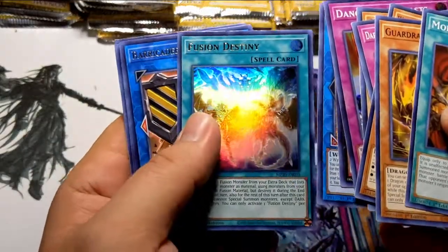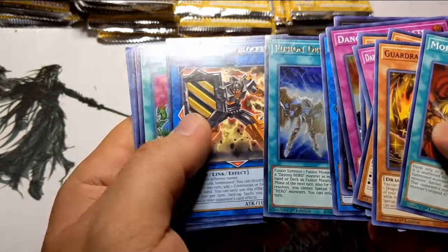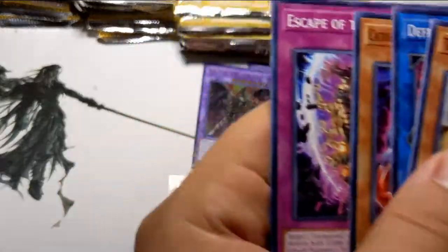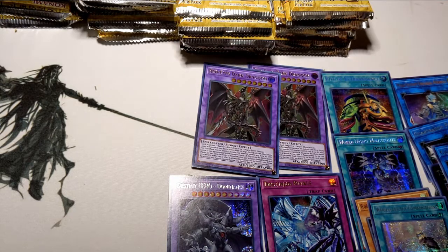Barricade Borg Blocker — I don't even know what that does right now. More Ten-Yis, more Fists. Definitely happy with some of these pulls. I'm going to leave this Ten-Yi guy over here — I might have to make a Ten-Yi deck now. Oh my god, such glory.